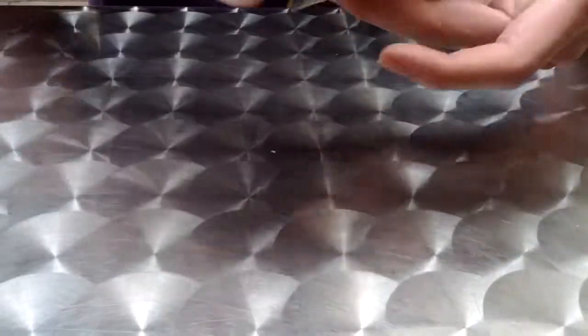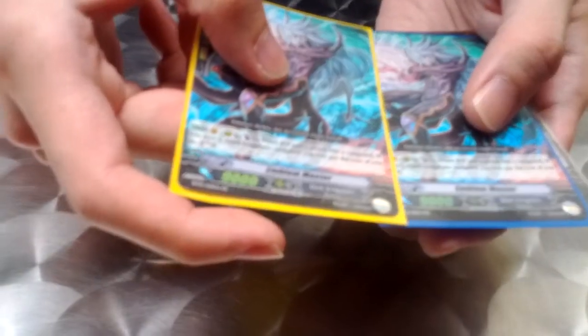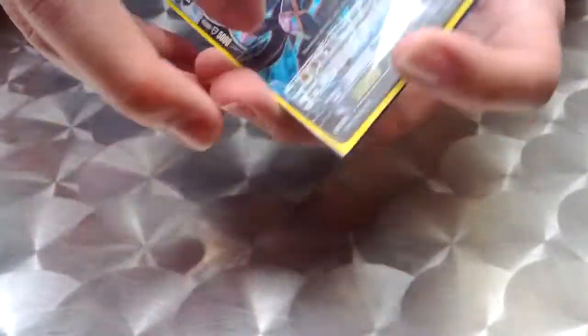Next we have its brother or sister clan, Dark Irregulars. I managed to get two of Emblem Master — pretty good draw I feel. And also a Dark Lord of Abyss, Triple R as well. So that's three for Dark Irregulars.